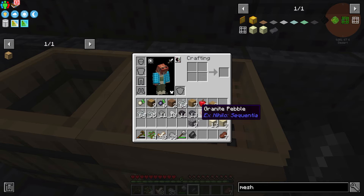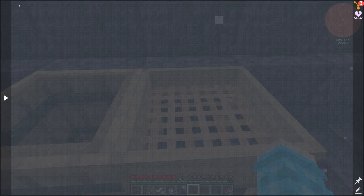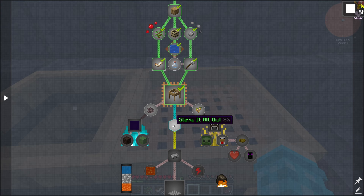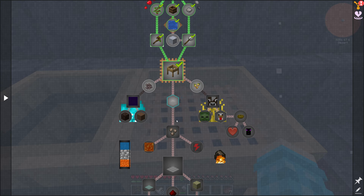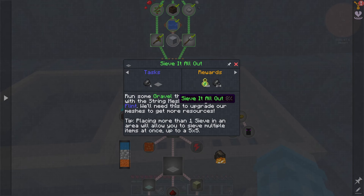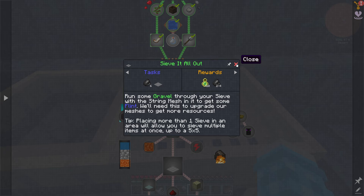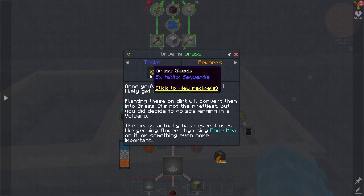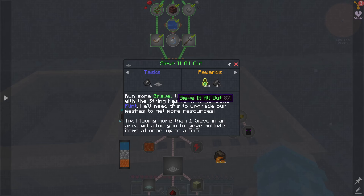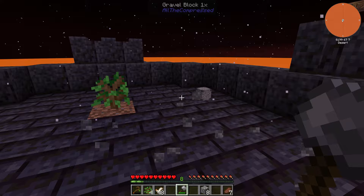Hold right-click on the sieve while holding gravel, sand, or dirt and it gives you stuff like flint from gravel. String meshes aren't great — you don't get too much from them. We unlock a branching quest tree: 'spores and more' from sifting dirt, and getting grass seeds also from sifting dirt. The flint mesh is way better than the string mesh, so that's probably the one to go for first.